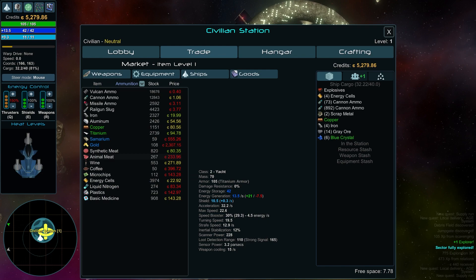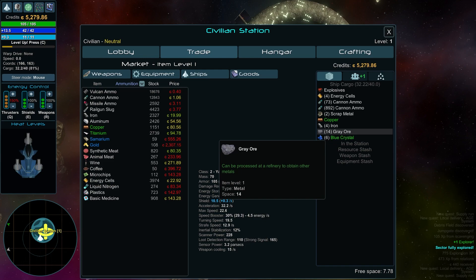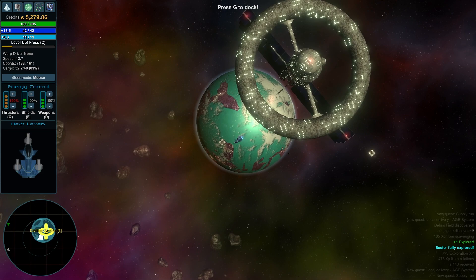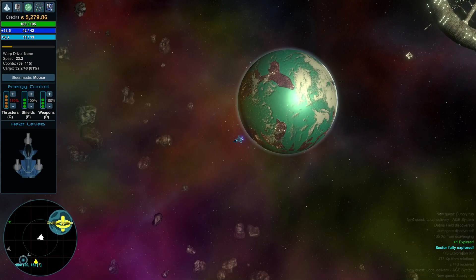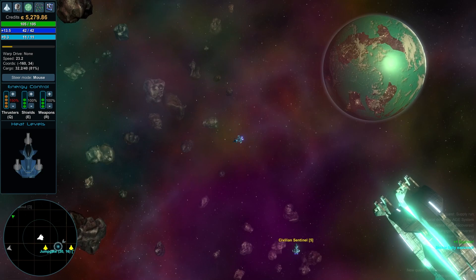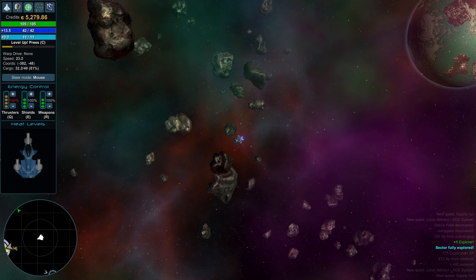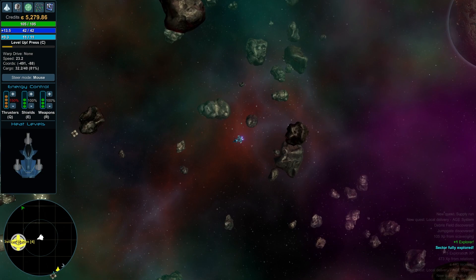We need one copper — let's just buy it right here. Done. For the Gallium mission, I don't think we'll find Gallium here since they're asking us for it. How's our cannon ammo? We're still good there. We've got some other stuff to sell but we're going to head back down to the other station. Once we finish that, we'll go through one of the jump portals so you guys can see how that works.